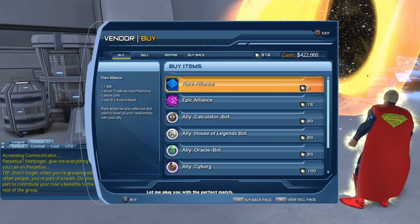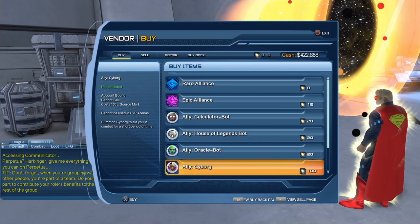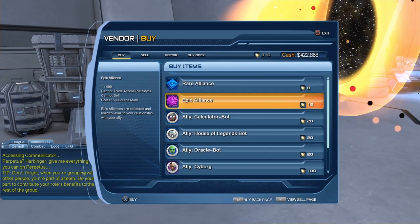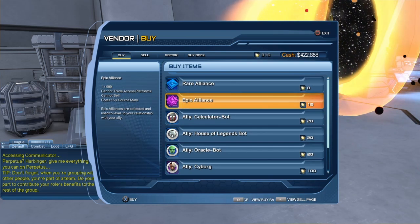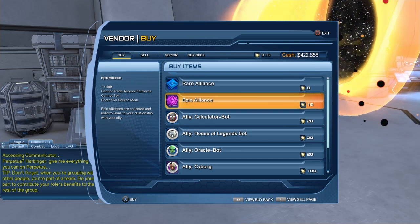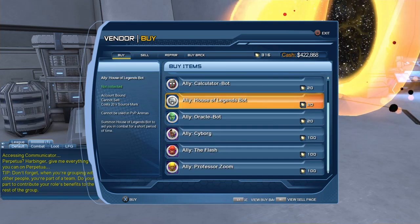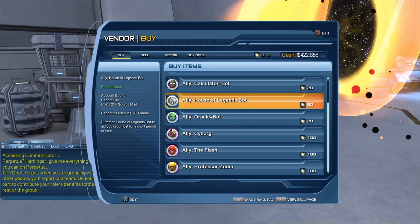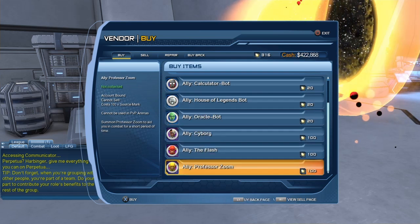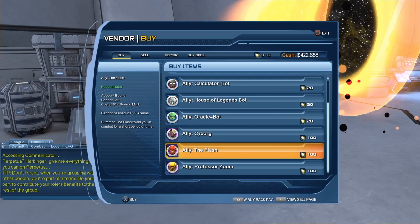Going back to our journal, we have to complete Call for Allies — you have to complete this mission before you can actually talk to Cyborg's vendor. The mission also gives us our first rare alliance, which we can use to upgrade our Oracle bot. So now that we've done all that, we have access to the Cyborg vendor. You have to do every step in order to reach this point.